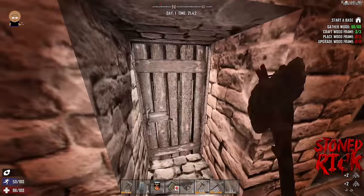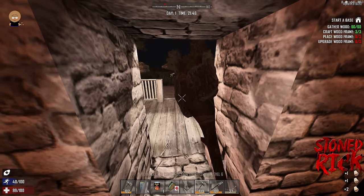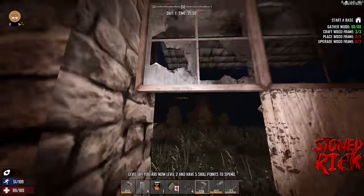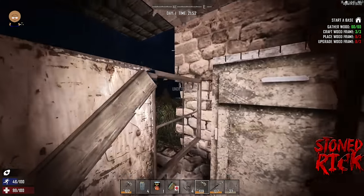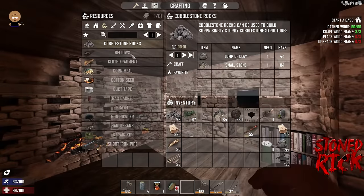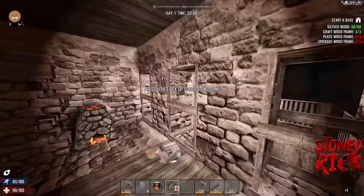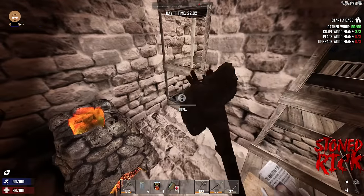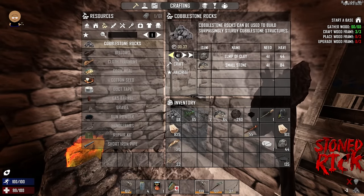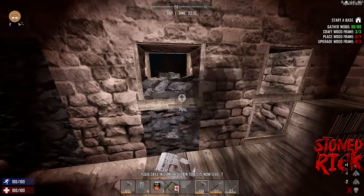We can't open that door because it's not ours — it's locked. What I'm going to do is chop it down and make my own door and lock it myself. I want only one door so I've only got one place I need to fight zombies. It's gone to 10 o'clock — right-click to upgrade these frames into cobblestone blocks.